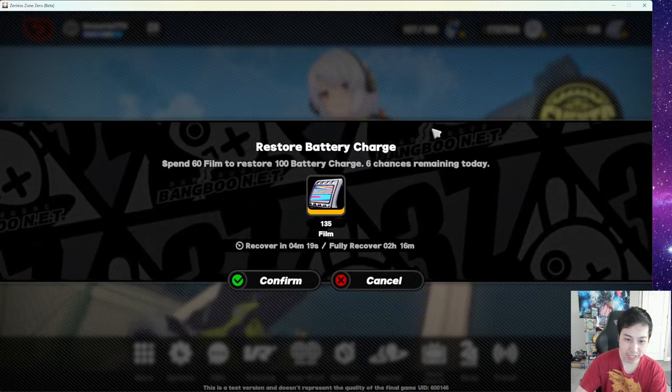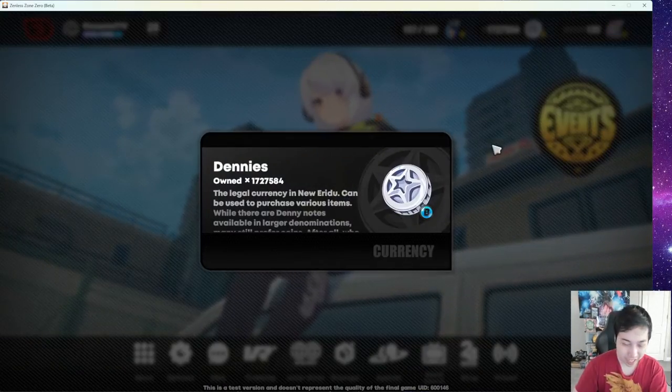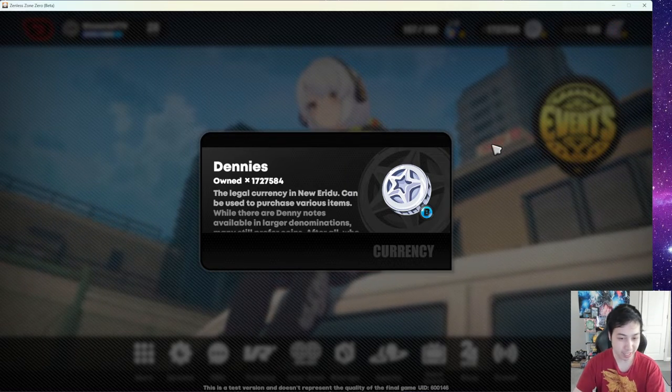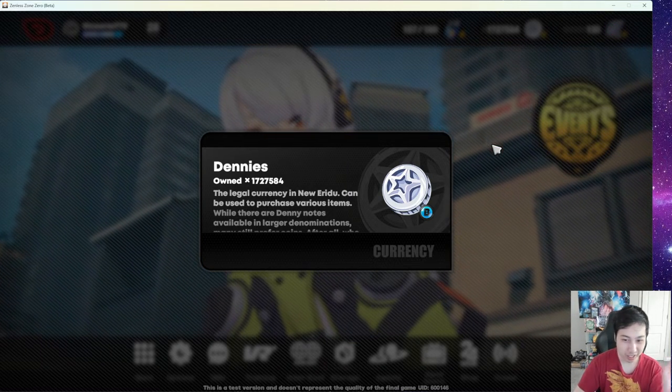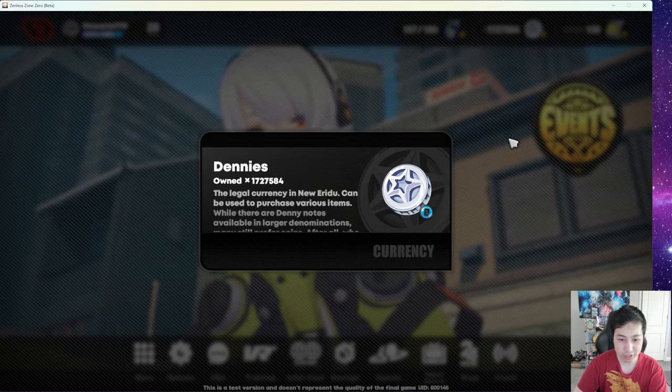You get one battery charge every six minutes with a maximum of 180. Next we have the gold in this game — Zennies, or in this case Dennies, not to be confused with the restaurant that sells pancakes, but this is the primary currency used to do a lot of things.